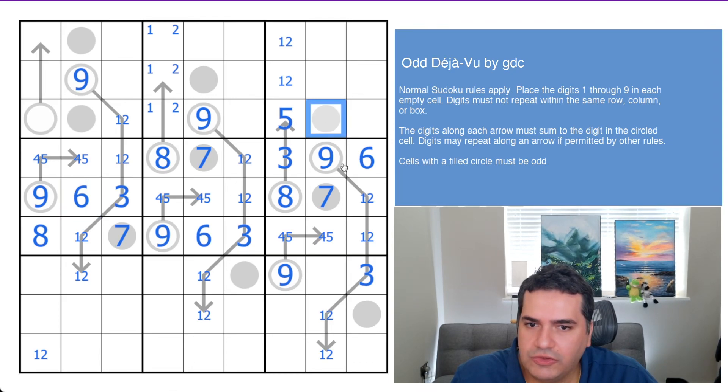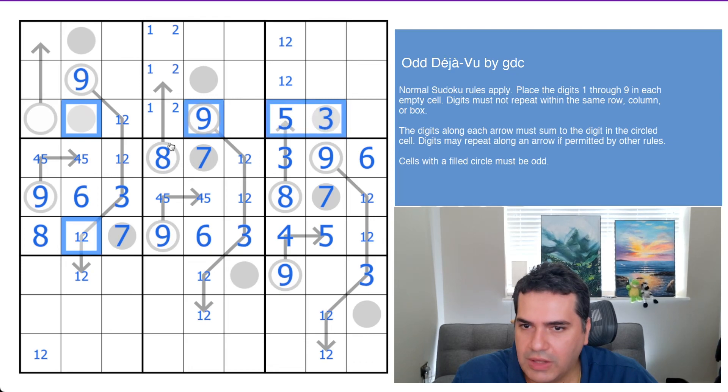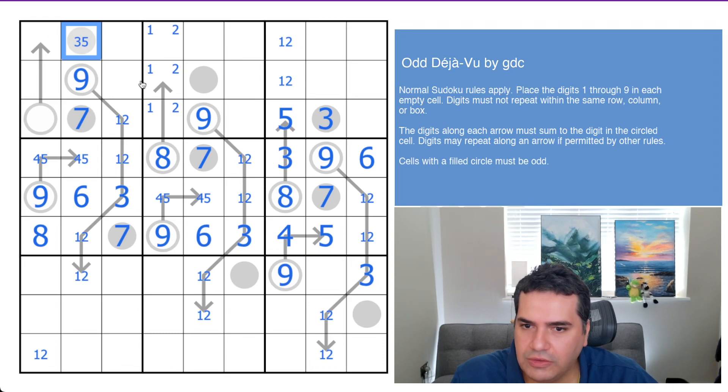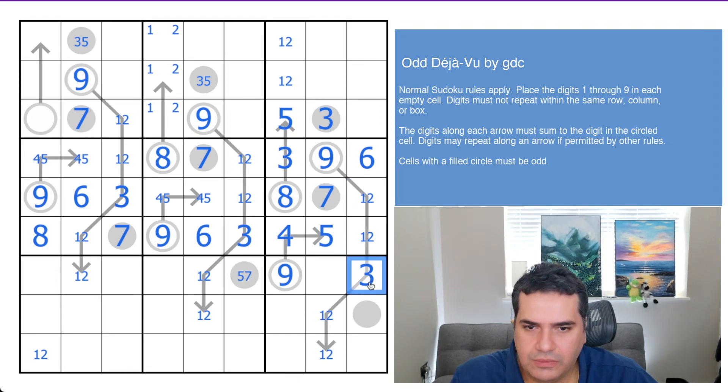Now I'm looking at these circles. They see one in the box, five in the row, seven and nine in the column — this has to be three. This is a four, this is a five. This sees one, three, five, and nine in the column — this has to be a seven. That sees one, seven, and nine — this is one of three or five. This also sees one, seven, and nine — also one of three or five. That sees one, three, nine — that's five or seven. That also sees one, three, nine — that's five or seven.